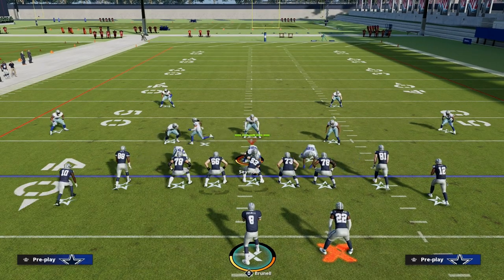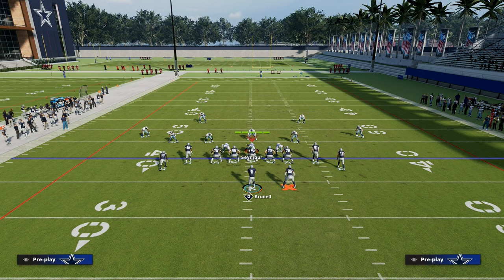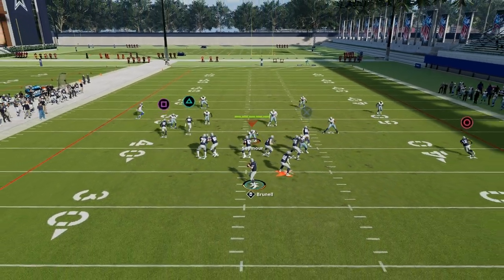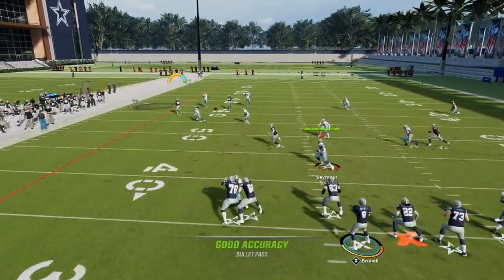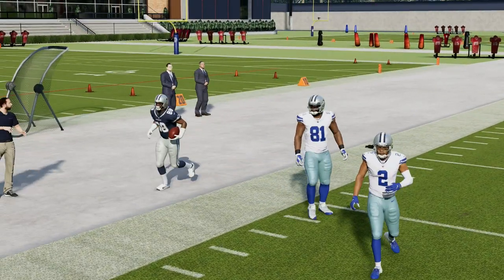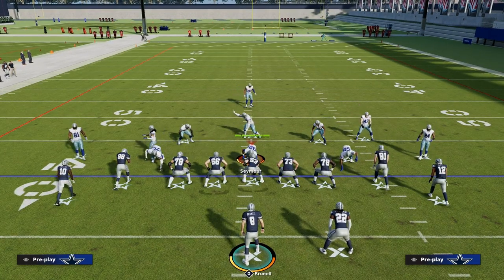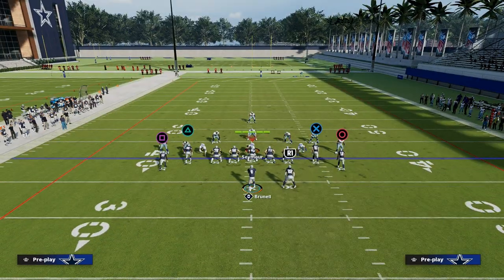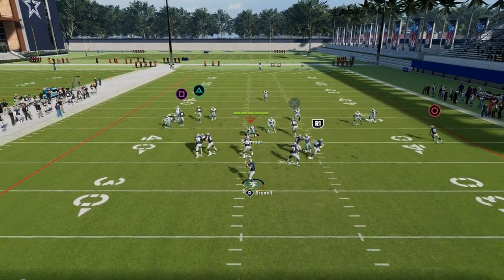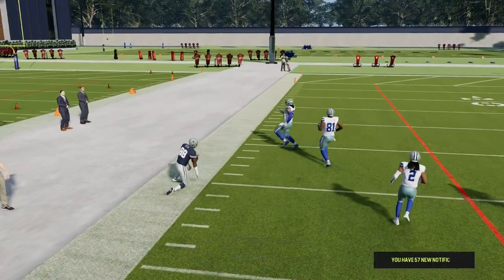How does this play work against zone? Because we're on the short side of the field, this play is pretty solid against zone to the side we're flooding. The streak is going to clear out that quarter zone — you can throw that with an outside pass lead. As you can see, the corner route is wide open. Cover three is going to be pretty much the same thing; we're able to hit that corner route really well.